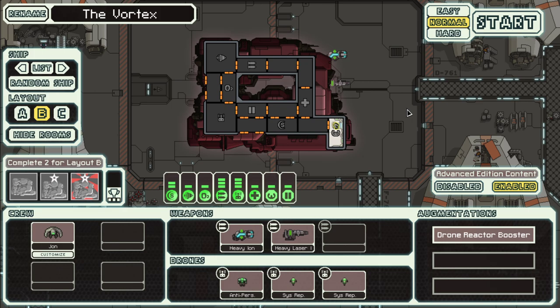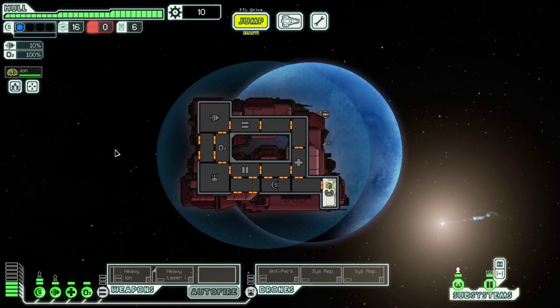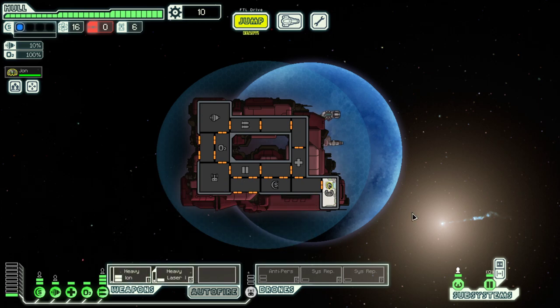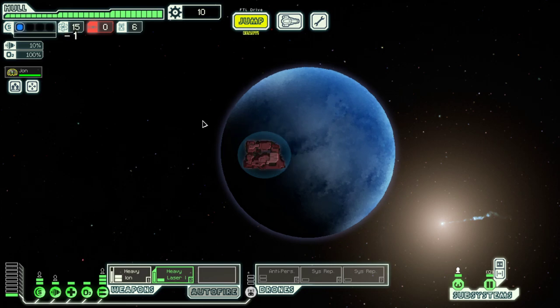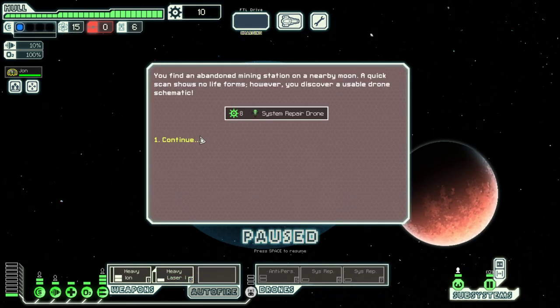Hello, boys and girls, my name is UpCistee and welcome back to season 16 of my FTL series. We are in the NG Cruiser layout B, which only has one crew member, but we have three drones. We will have to make do with what we got, and there are two stores right at the start — not very useful, so let's pass them by.